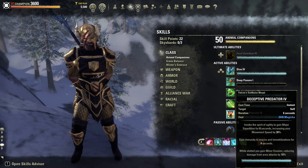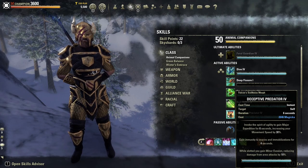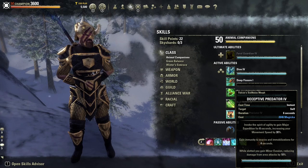Deceptive Predator is a really good skill for moving quicker and getting through different areas faster. You also get Minor Evasion by slotting it, which reduces your damage from area attacks. So if you're going into a fight with heavy AoE damage, you can slot this for the damage reduction, or slot it for the Major Expedition speed boost. It's also quite nice that you gain immunity to snares and immobilizations for four seconds in situations where those occur.